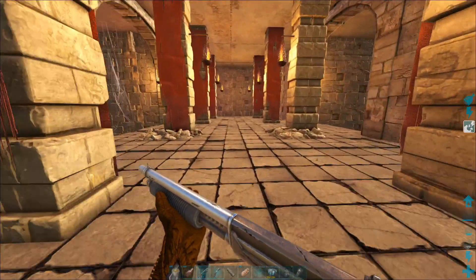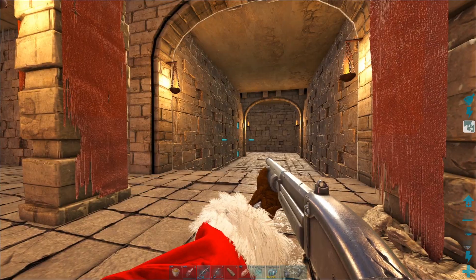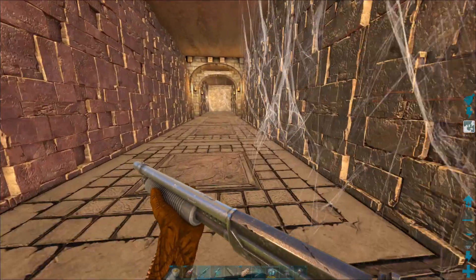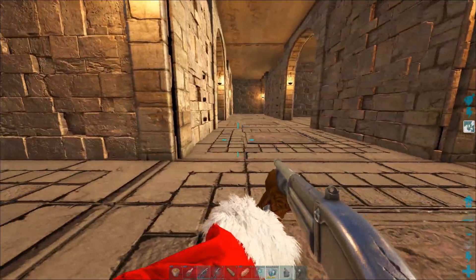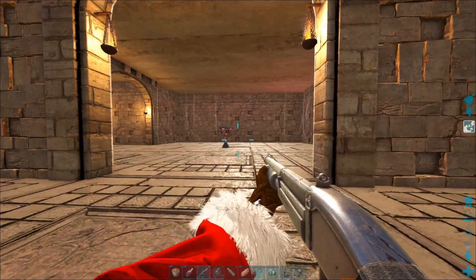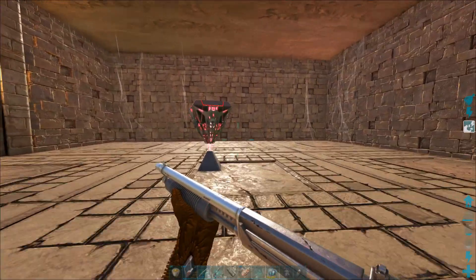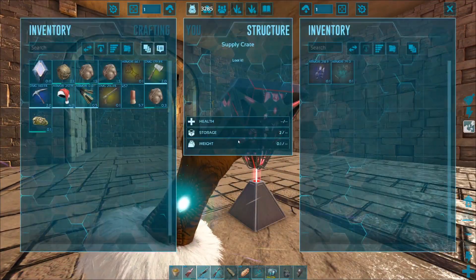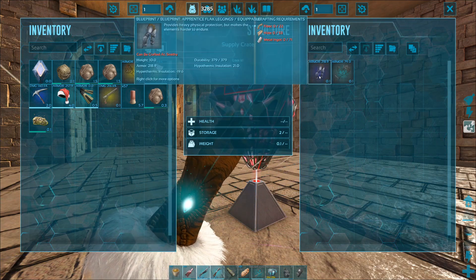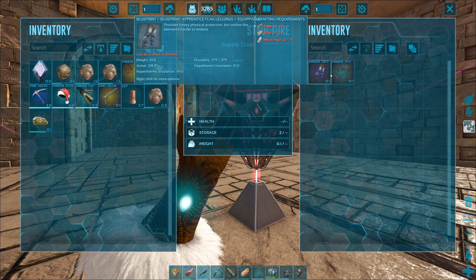We're back in the hallway — we had just gone right and right around the corner there is the first red drop. So just turn around from that red drop, come straight back, and then head left. There'll be a good amount of action here and here is the next red drop. Watch out for Trank Arrows. We got a flak BP and a Rex saddle BP — what an amazing drop!